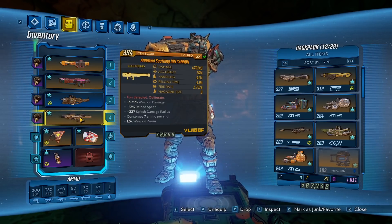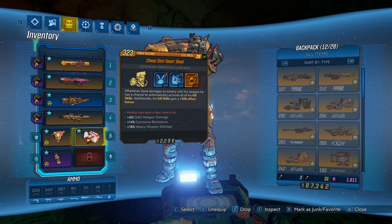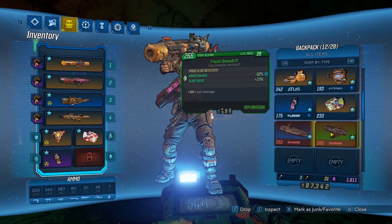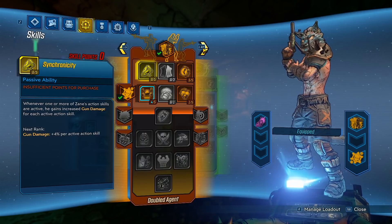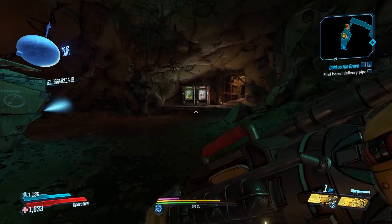The ion cannon is only going to be for bossing for now. We got a Seeing Dead with the passive for heavy weapon damage - pretty awesome. We got a Tonguska from a chest, Bullet Vamp, and a Snow Drift the other day too. We're coming up on the Grave Ward so we're gonna take him out and get our Relic unlocked so we can actually regen ammo. The build is red tree and blue tree - that's it.